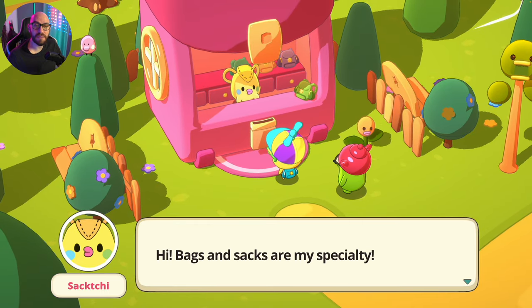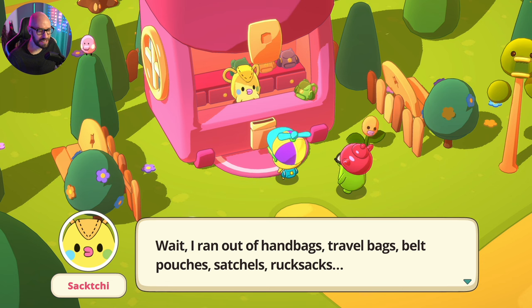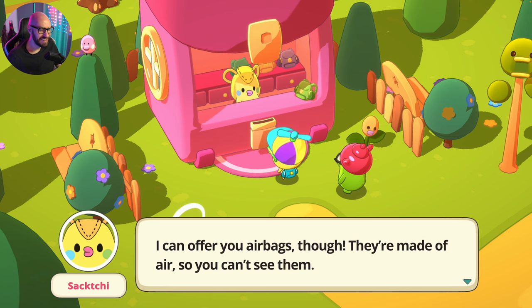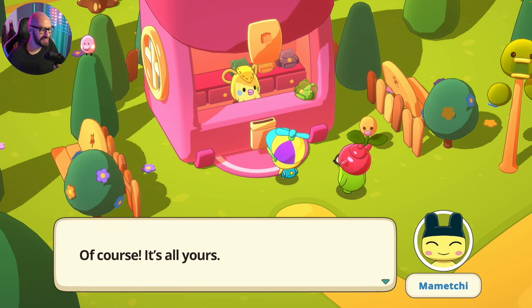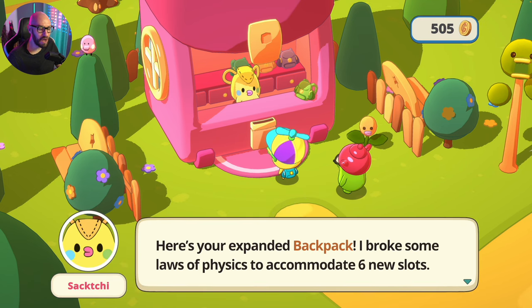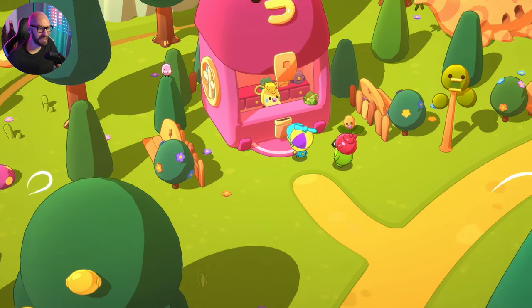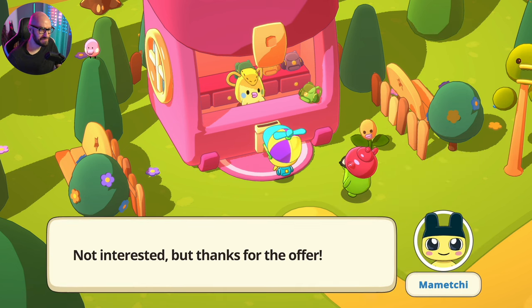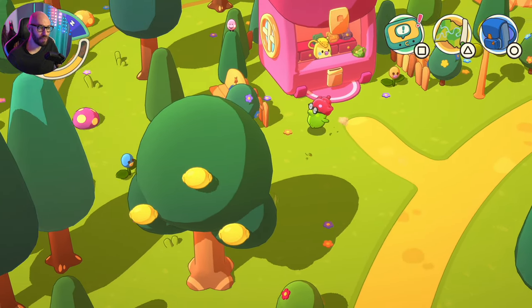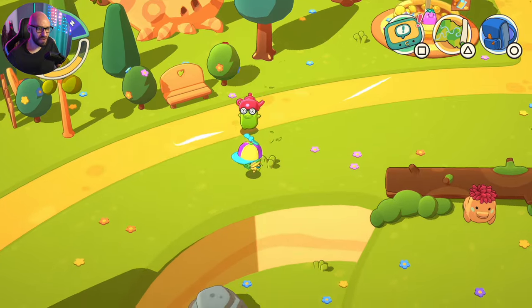Bags and sacks are his specialty — he's going to be selling us a bigger satchel. He can expand the capacity of my backpack. Just for 250 coins. There we go — our backpack is larger now with six new slots. He broke some laws of physics to accommodate them! If I want to upgrade it again it'll cost 750 coins, so we'll have to come back with more.